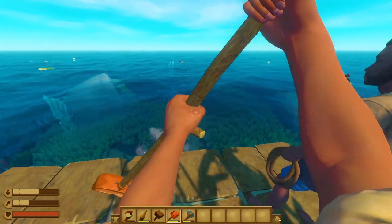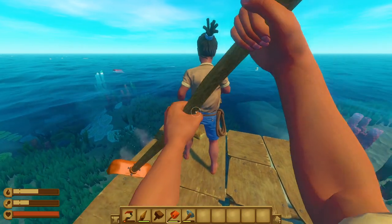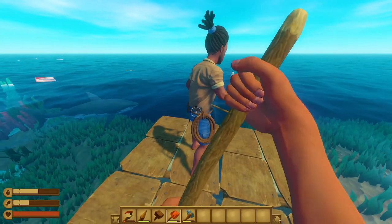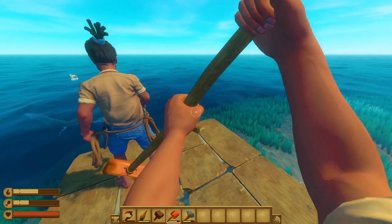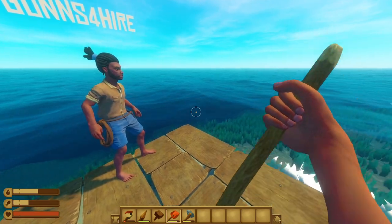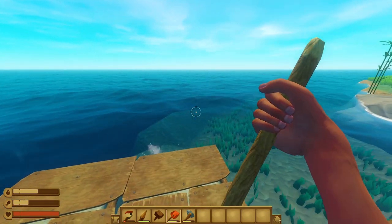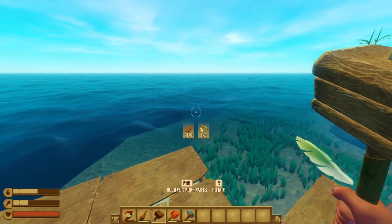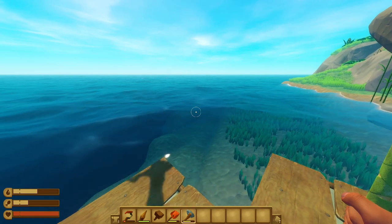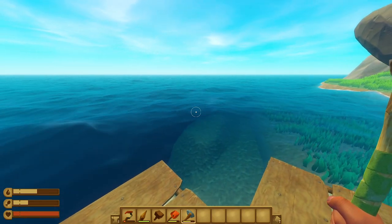The resources on that island were weird - it was just right away. I don't remember seeing an island right away before. That shark right there bit me a couple times. I'm hungry, I'm thirsty - not as thirsty as I am hungry. All right, so we're gonna start floating here, but let you guys know the reason why we're back in Raft.